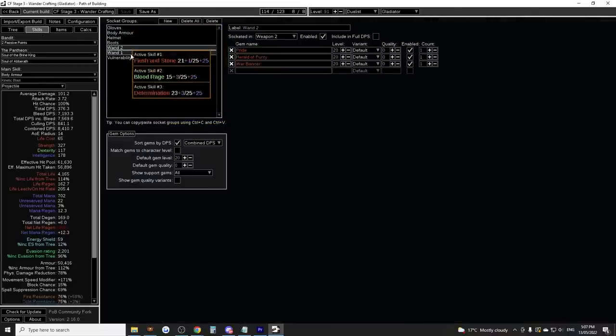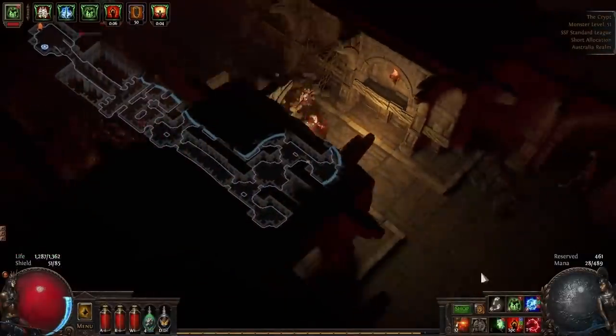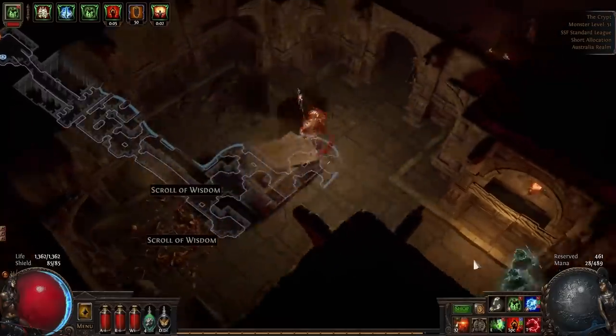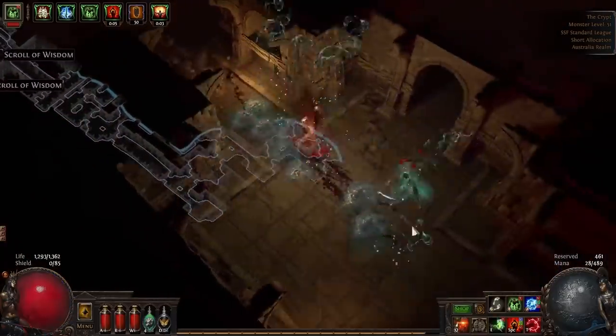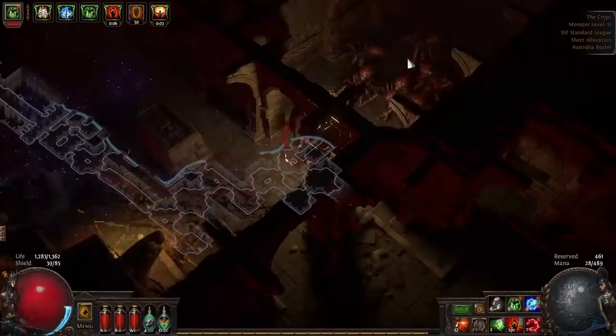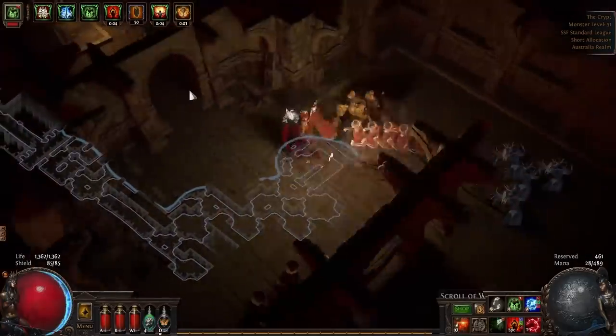Make sure to keep updated with the Path of Building and how the gems are set up — it can be quite important. Especially when we get into Stage 3 and Stage 4 where we introduce new auras and increase aura reservation effect, and we swap entire builds from Kinetic Blast over to Tornado Shot. Stage 3: Wand Crafting.